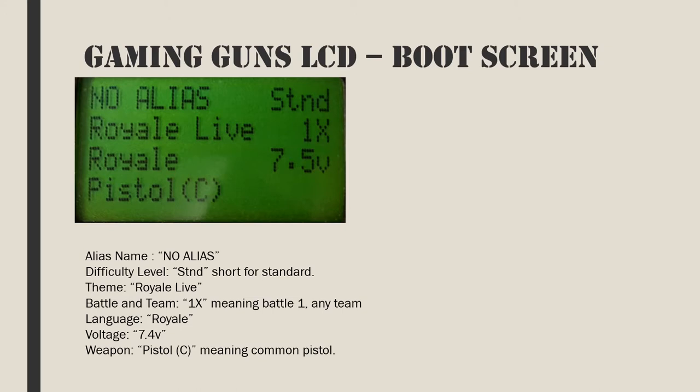If you push the black button on the boot screen it will take you to the uncommon menu — this is especially useful to change the device role and theme. While in the boot screen, the top left hand corner of the LCD will list the alias name of this device. If no alias has been selected, then it will say 'no alias'.